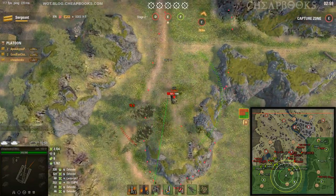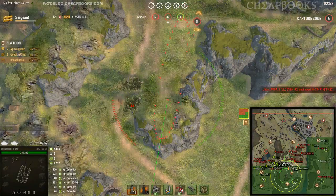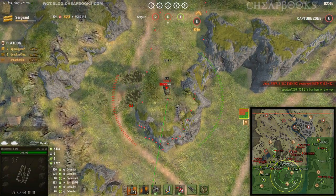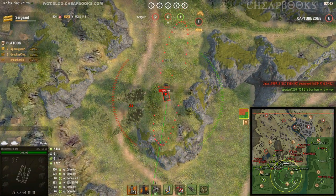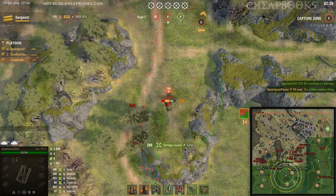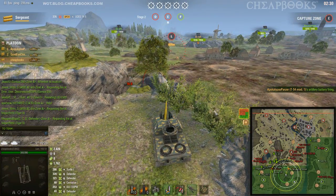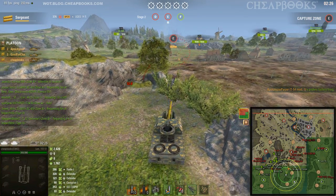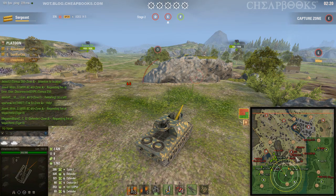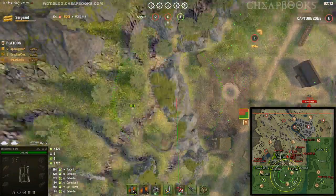I hit him for 321 — that's pretty cool. I'm going to go for the turtle. Turtles tend to not move; they like to be in one spot because they're also invisible all the time. 286 damage, that's pretty good. My team has no idea how to play, so I might blind fire over here. I've got 10 rounds left, which means I'll have to go resupply soon.